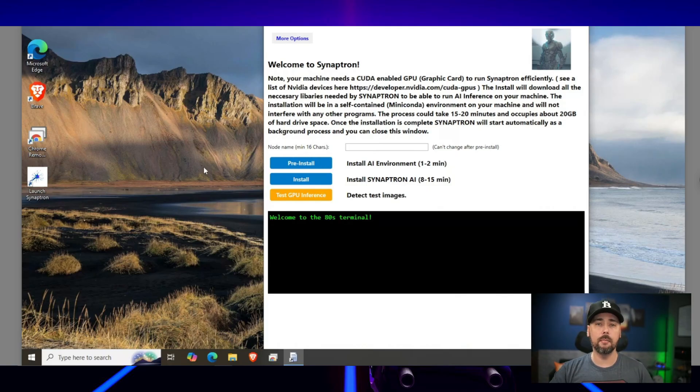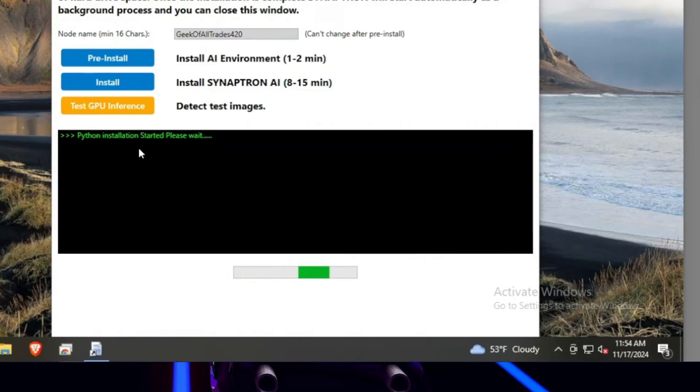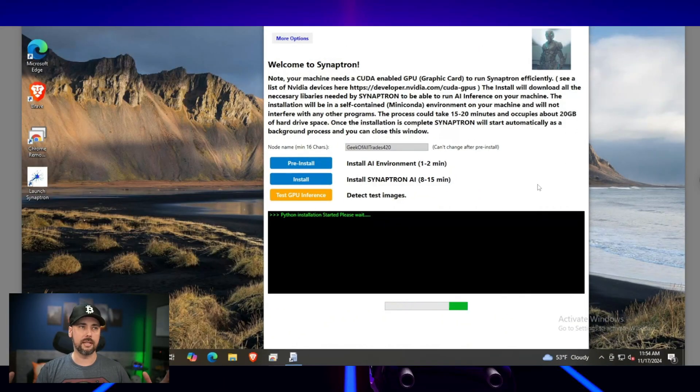From here we need to name our node — 16 character minimum. 'GeekOfAllTrades' is only 15 characters, so we add '420' to make it work. We click Pre-Install, which installs the AI environment and all the dependencies needed for GPU inferencing. It says one to two minutes. We can see Python installing in the log. We started at 11:54 AM.